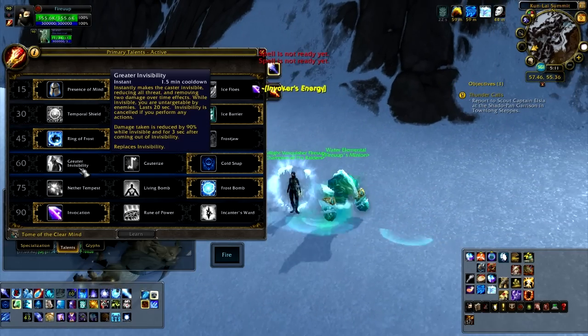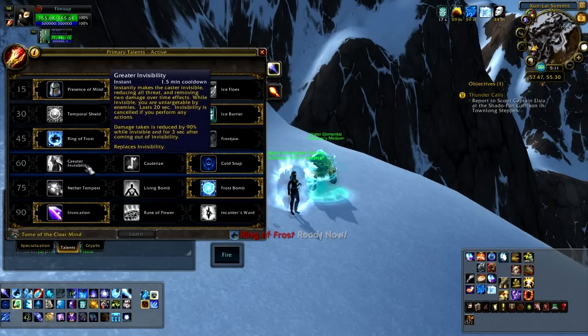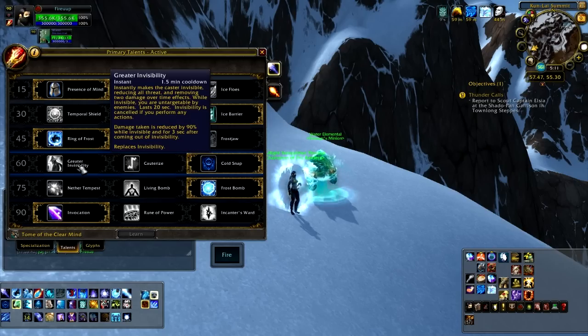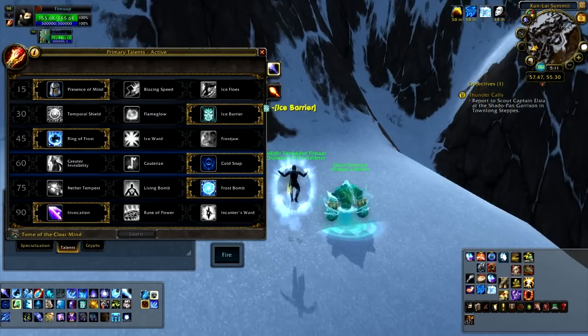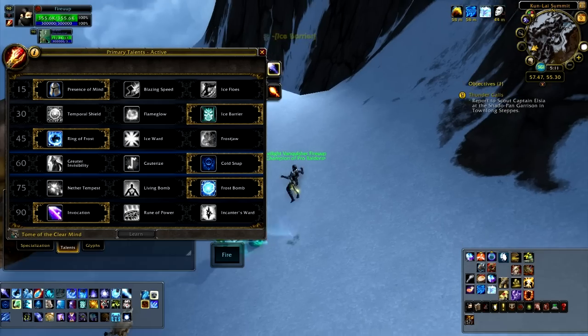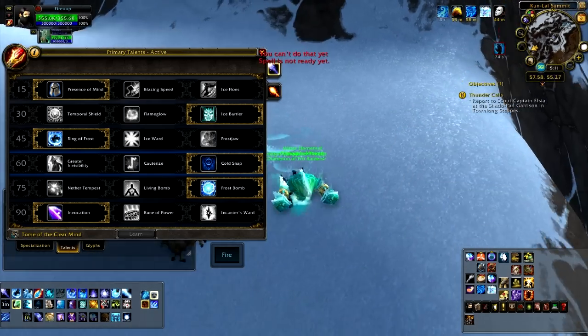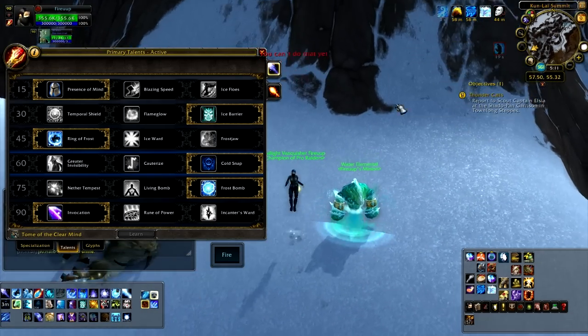Next row, I've seen people go into Greater Invisibility. Hands down, you should go into Cold Snap — there's no choice here. Cauterize is more of a PVE thing, or maybe if you're running with a healer. Greater Invisibility, I can't see that being useful in any sense. Cold Snap gives you that 30% heal and resets your Ice Block, so I can Ice Block, Cold Snap, and after my Hypothermia debuff falls off, I can use Ice Block again.